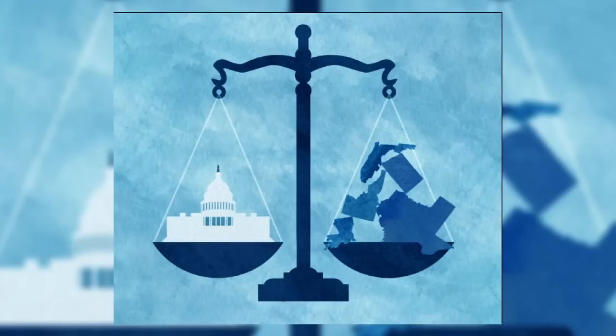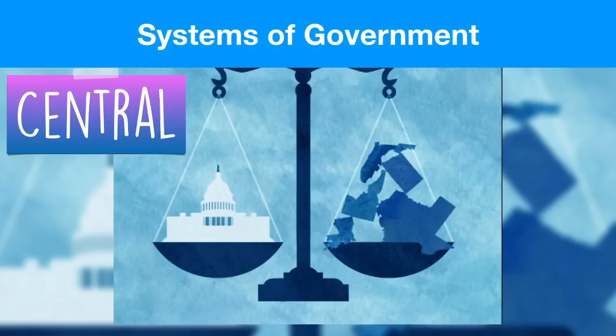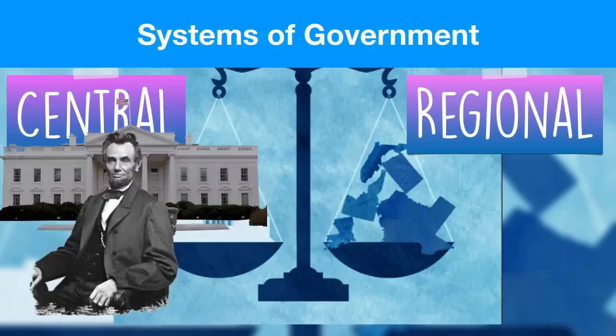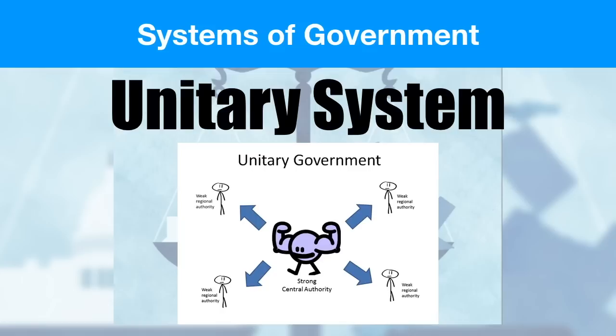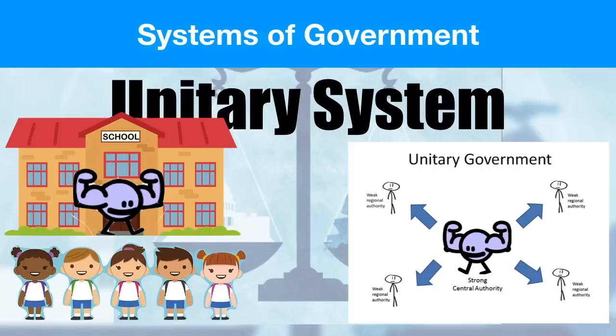If forms of government was mind-bending, prepare yourselves for systems of government. Systems of government aren't about who's in charge but about how central and regional governments share power. The central government is represented by things like the president in Washington DC, while regional governments are all the other state governments. The first system is called a unitary system — the most popular system in the world. It has a very strong central authority and all the regional or state governments are weaker and have to listen to it. School is a good example — the school itself is the central government with all the power, and the students are the regional governments with very little power.